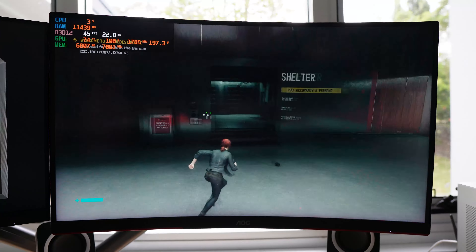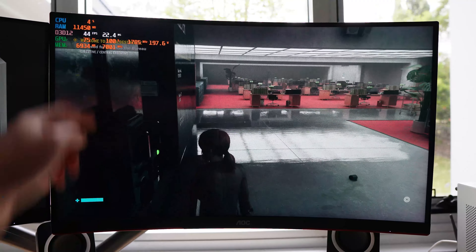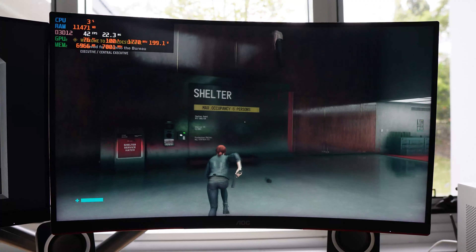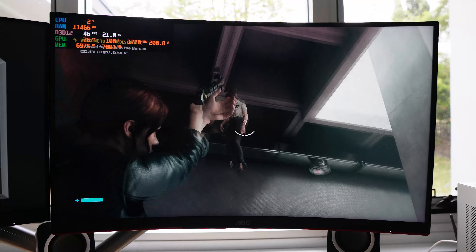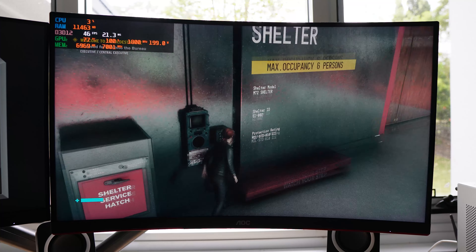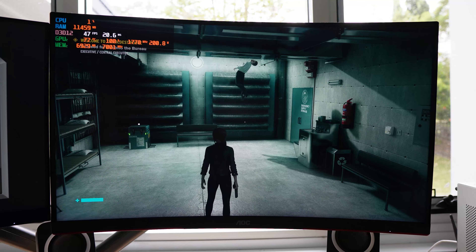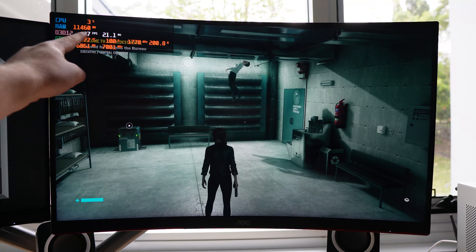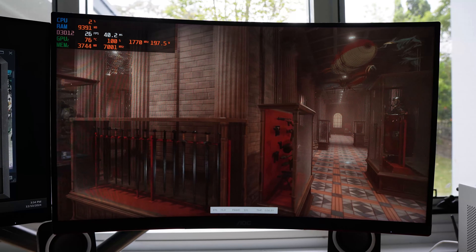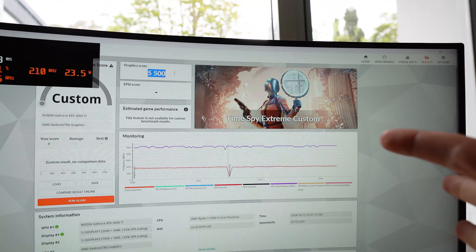Running Control at 1440p on maximum settings with ray tracing enabled, we're hitting around 46 FPS. The 3060 Ti is actually quite surprising here. Control is a bit older so it manages reasonably well, but the GPU is pegged at 100% pulling 200 watts while the CPU sits at just 2%. I also ran a quick 3DMark Time Spy benchmark and got a score of 5,500 — not bad overall.